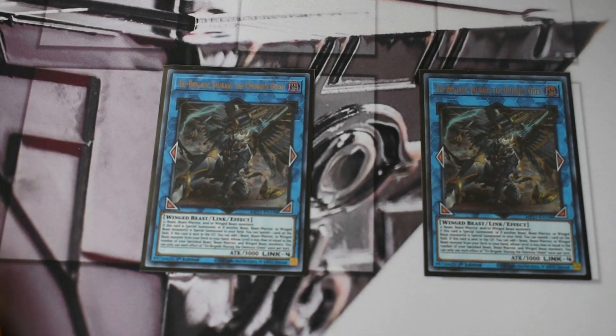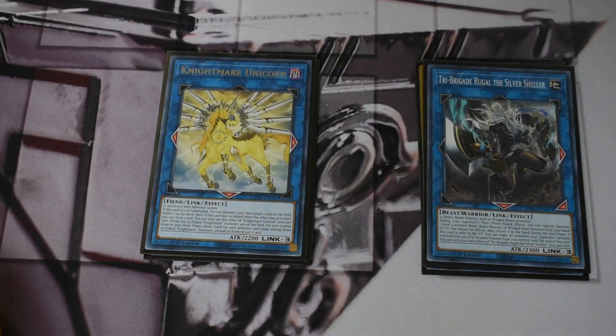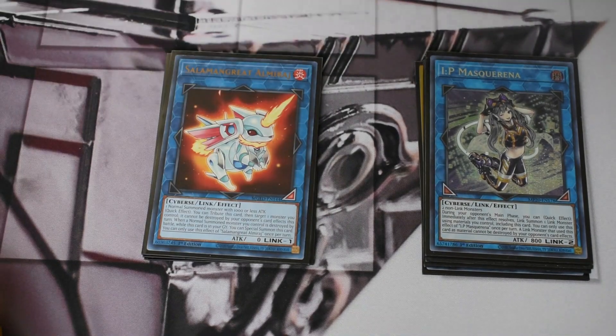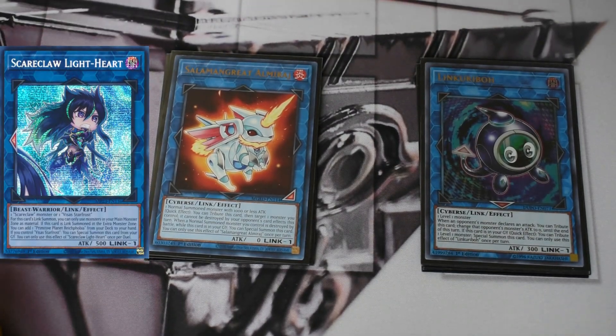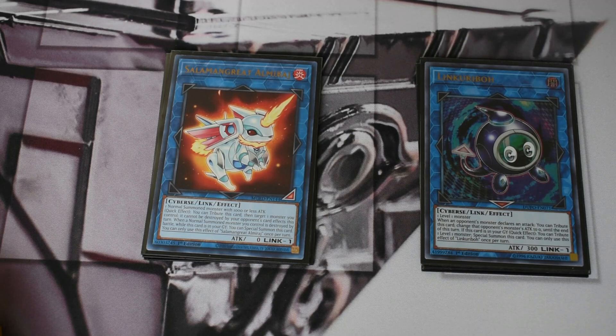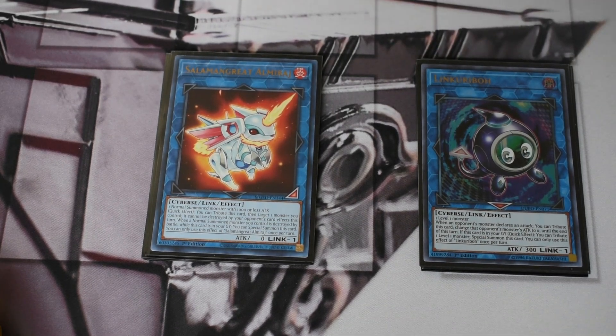For the extra deck, starting with the fours and working down the link ladder, then the synchros. Two Shereg — that's really all you need. One Access Code and one Appaloosa — obviously the one you go into going first and the one you use to close out games. For the threes: one Unicorn, one Rugel — necessary for awkward hands where you need to climb or guarantee getting certain names banished. For the twos: one DDL, one Bearbrum, one Farajit, and one IP Masquerna. For the ones: one Almiraj and one Link Kibble — the Scareclaw link-one hasn't really come up because you have so many discard outlets.